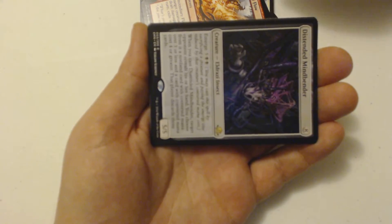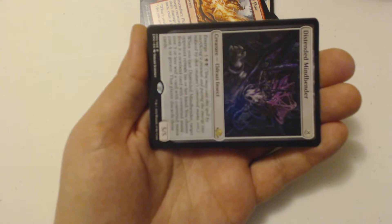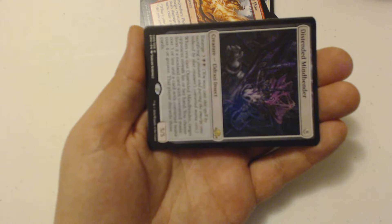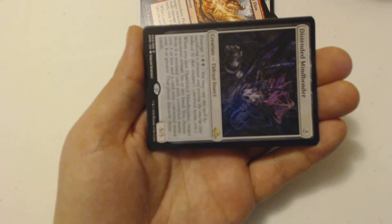And my rare is a Distorted Mindbender, an 8-drop Eldrazi insect — it's a 5/5 with Emerge 7. When you cast this thing, target opponent reveals his or her hand. You choose a non-land card with converted mana cost 3 or less, and a card with converted mana cost 4 or greater, and that player discards those cards.